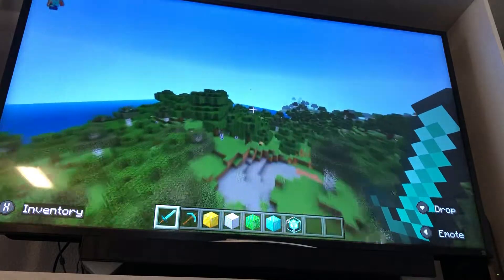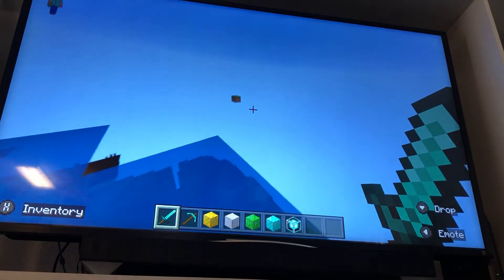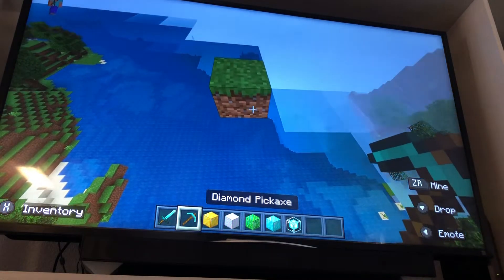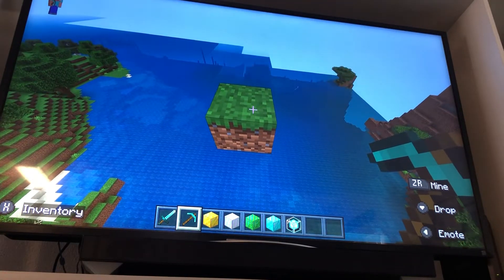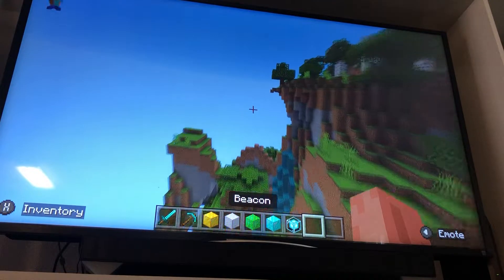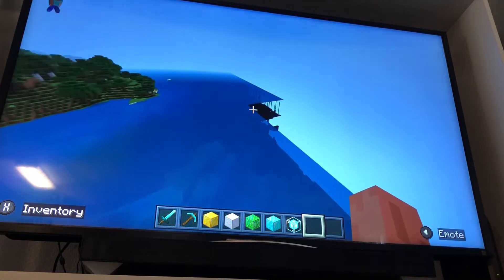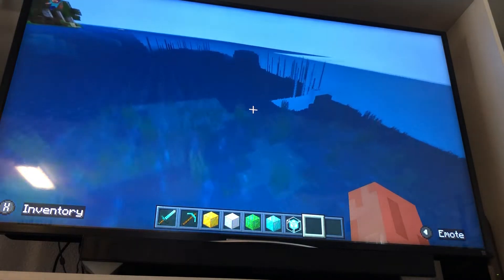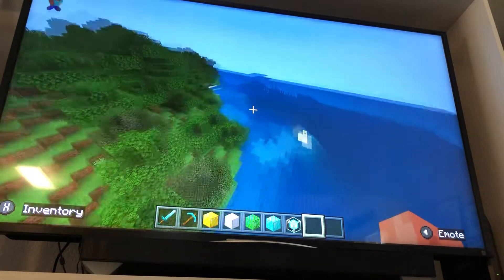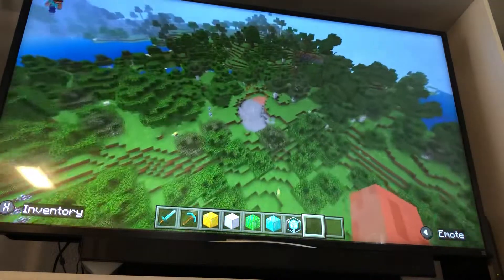So all we need is we need to find a big clear spot. Next, what we need to do is find a clear spot that's big enough. We can't go over the ocean though. We need to find a big spot, a big spot with land, like this one right here.